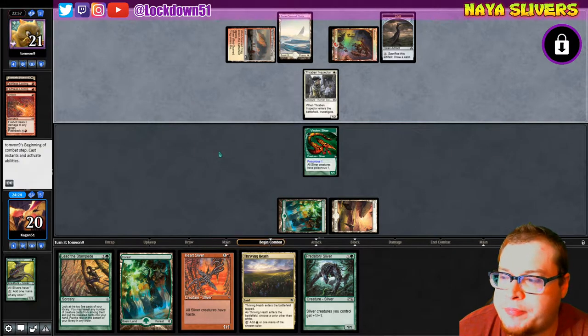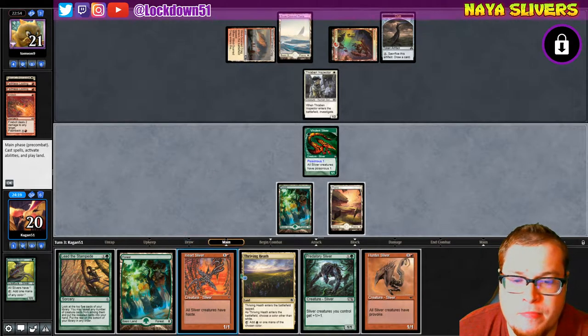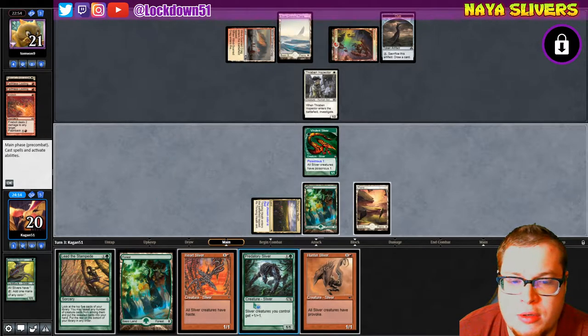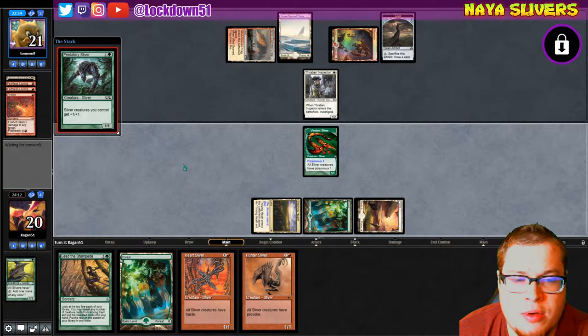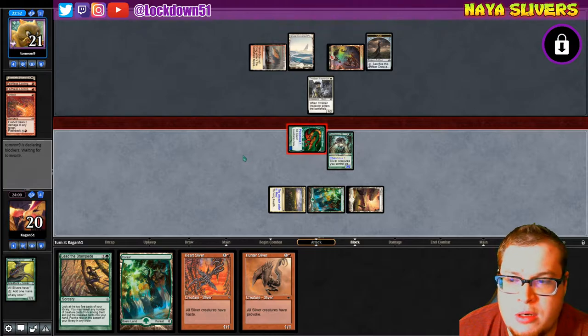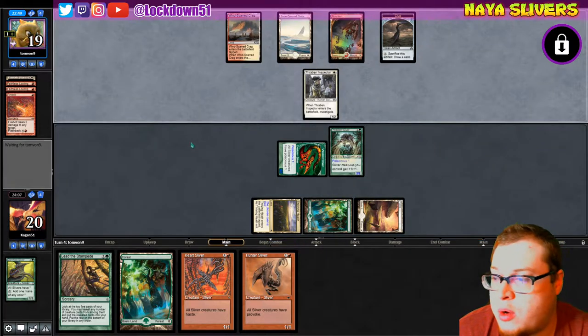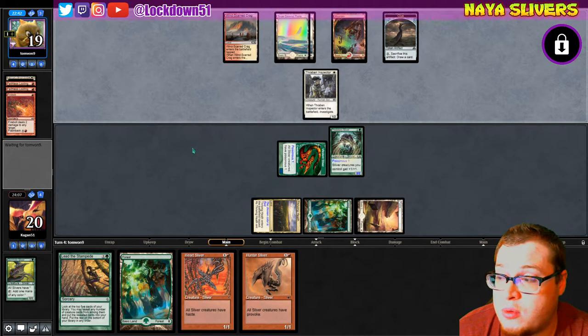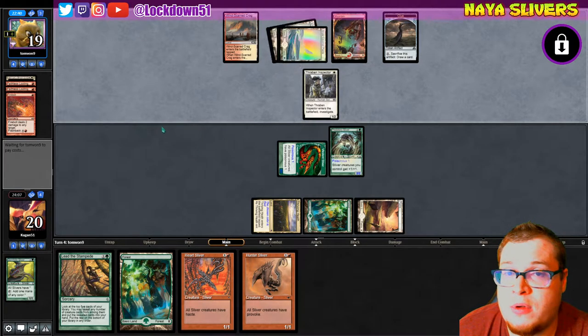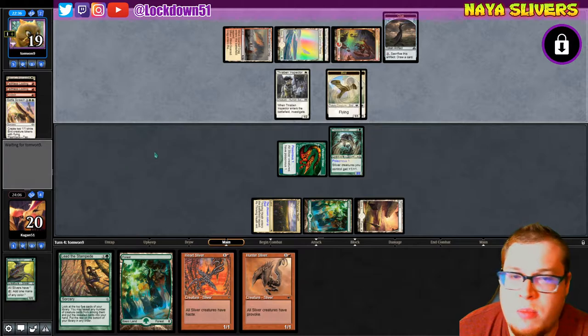I do not like that for our hand — that was a good play on their part. We still have mana though, which is good. We'll toss him out now and start getting in for a little bit of damage — he'll probably die though. We have Lead the Stampede and we've got the Hunter in our hand, which we saw was the downfall of Monday's video. If you haven't checked that one out, make sure to go check it out — that was a good one with some good sideboard decisions and just a strong hand going for the Battle Screech.